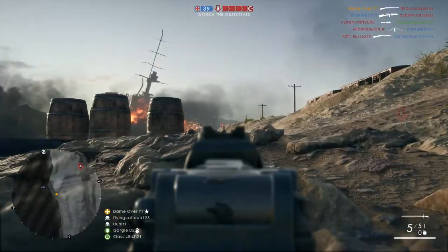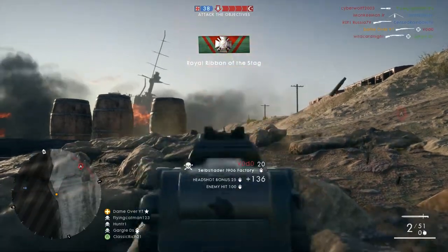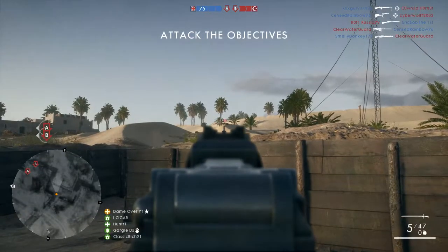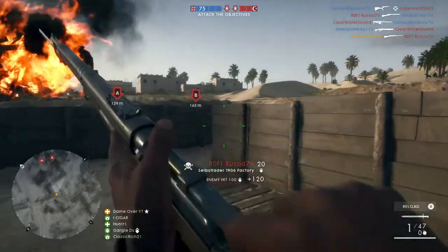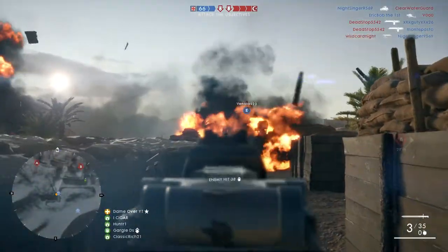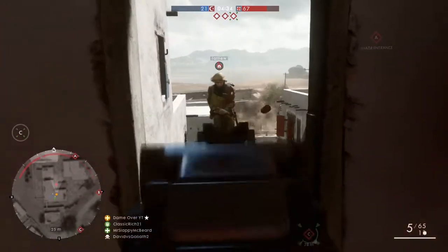At long range, take your time to place the shots — let the sights drop down before you let off the next round. It does actually happen very quickly so you won't be waiting around to get your head shot off. If you do happen to run in and need to hip fire, it's got really good control and is surprisingly accurate even if you're not aiming down the sights.